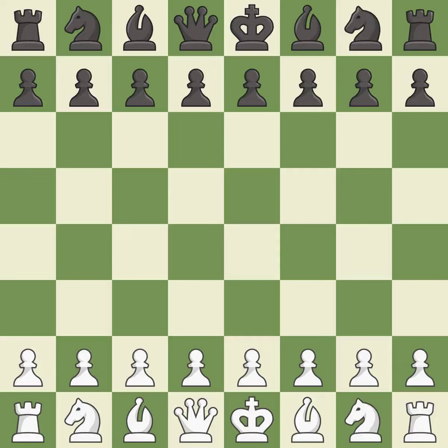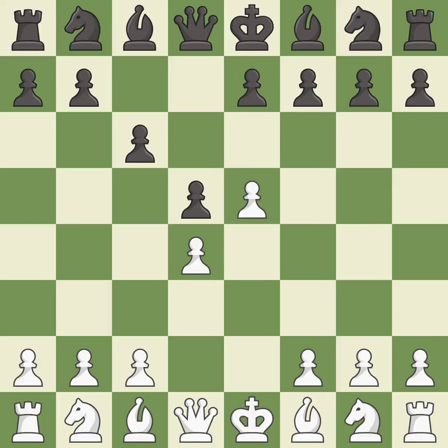Opening with the king's pawn controls the center and opens up the light-squared bishop and queen, often leading to sharp games. In the Caro-Kann Defense, c6 supports a quick d7-d5 pawn push to control the center and challenge the e4 pawn. d4 grabs control of the center and attacks the e5 and c5 squares. d5 controls the center and attacks the e4 pawn. e5 closes the center and controls the important d6 and f6 squares. Bf5 develops the bishop where it controls the important e4 square. Black can play e7-e6 next without trapping the light-squared bishop on c8.